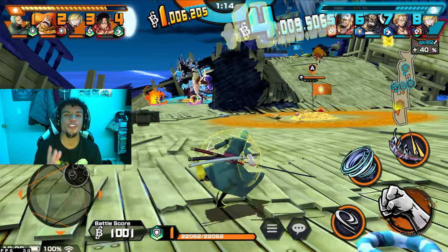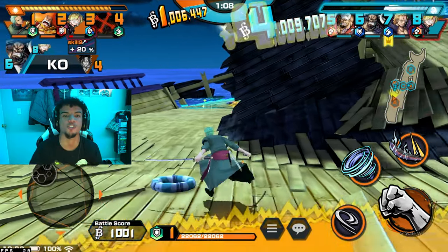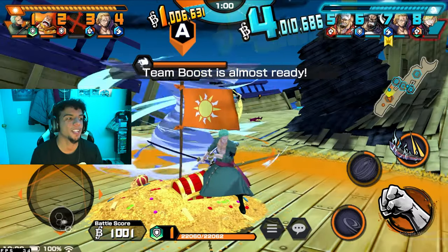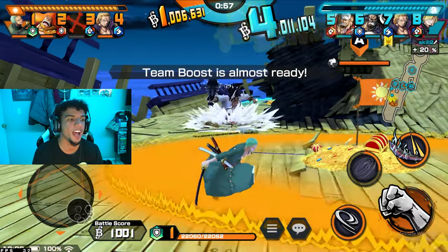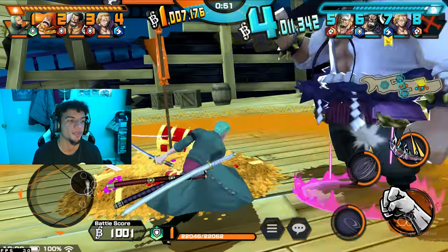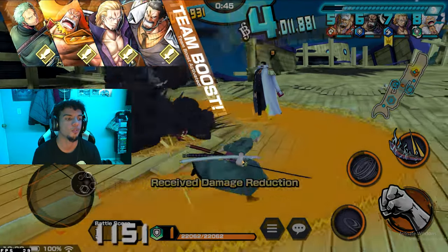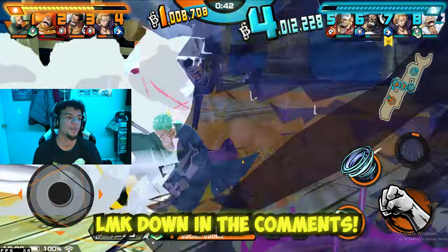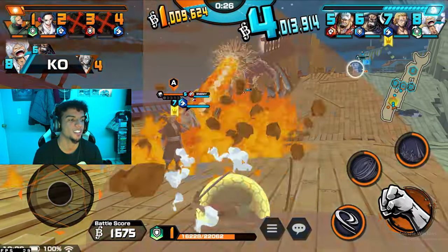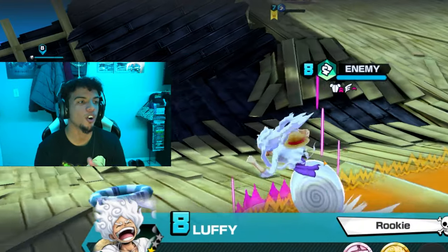Do you think Time Skip Zoro can defeat Aeneal? We saw him struggling in Skypiea against him — Aeneal seemed like a god. But now, in this time period or even Egghead Arc or Raid Zoro, could he take Aeneal? It's a pretty crazy fight — someone with a broken devil fruit against someone who has no devil fruit at all. Like a Shanks versus Blackbeard type situation.